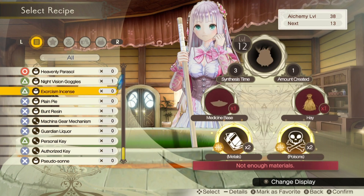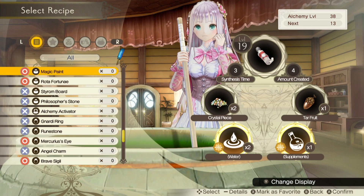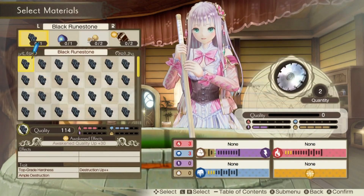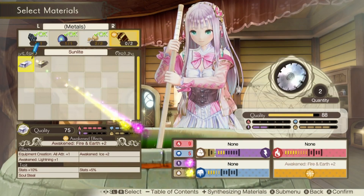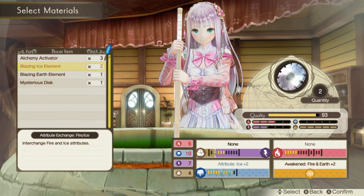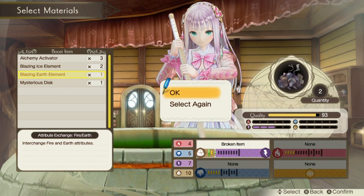When you put everything together in a synthesis before you actually create the item, it'll tell you whether it's going to fail and what kind of item you'll get if you allow it to fail. This is useful in a couple different ways. First of all, you can use special items to stabilize the alchemy so it doesn't fail. But some of the recipes later on actually use failed alchemy items as material, so when you need those items, you can use those special boosters to control and make a successful synthesis into a failed one, so you can get what you need.